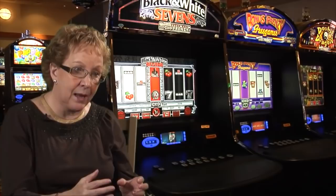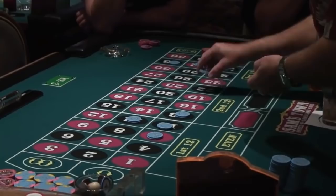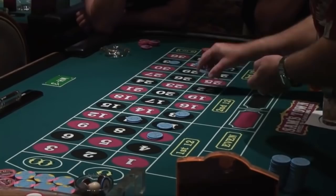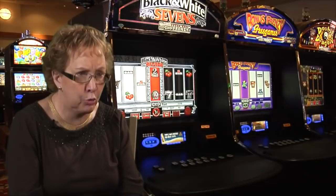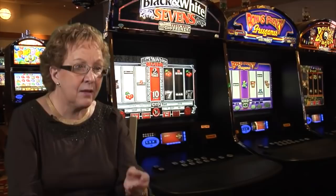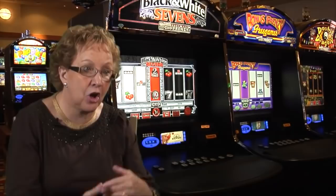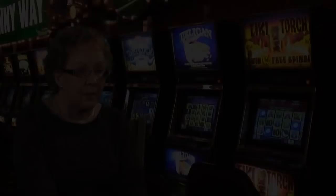Back in the old days, if you played table games it was a little less structured — the pit boss would see you betting big and might come up and say, can I buy you dinner? I don't see that happening nowadays unless you're a really huge player. Usually you've got to give your card to the dealer, ask to be rated, and then when you want a buffet or a gourmet meal, ask the dealer to call the pit boss over and then you have to ask.